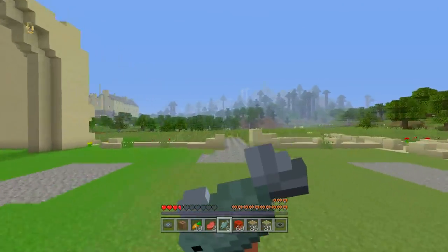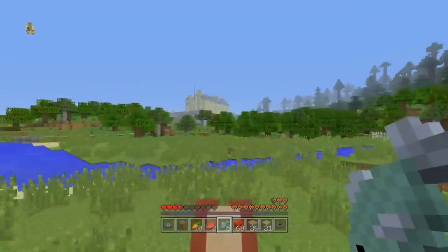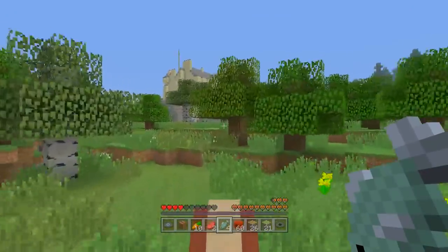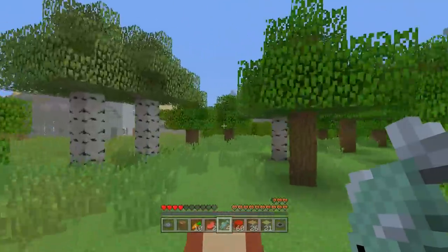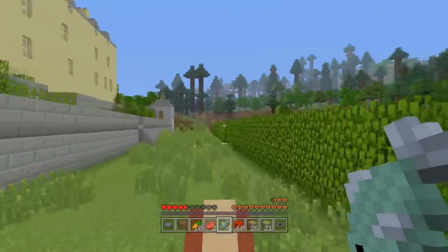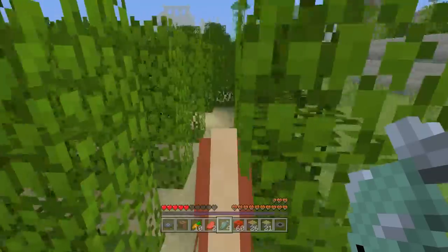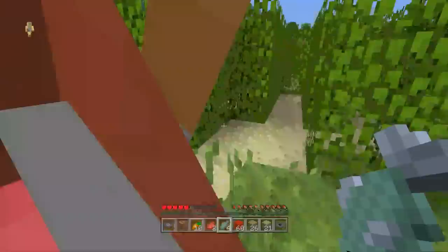Next up we're heading to the hedge maze. I've decided in my ridiculous speedrun that I'm going to do the hedge maze legitimately — though we could try it on a horse. I don't think that's a good idea, so let's run through this legitimately. If you wanted to be fast you could just break over it, but I feel like that removes the fun. I have a deep attachment to hedge mazes.